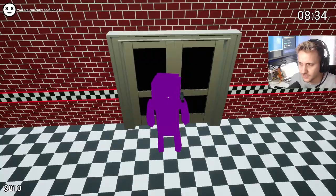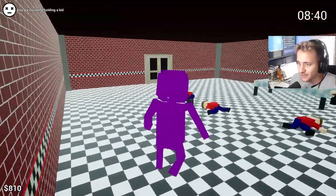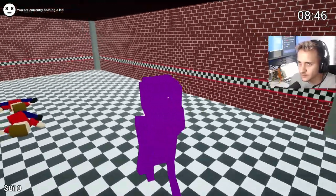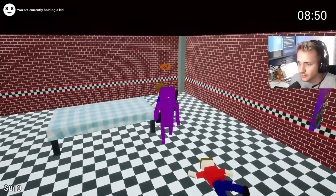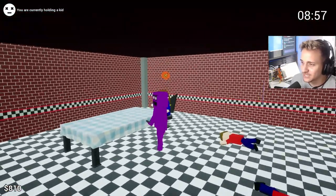You're holding a kid. Can I not leave now? What are we doing? We're stepping all over them — they're like trampolines! Okay, this is weird. You're currently holding a kid, so does that mean I can't leave? This woman only wants pizza. She could care less about anything that just happened — the massacre that just happened in the pizzeria. All she cares about is that she wants a pizza.